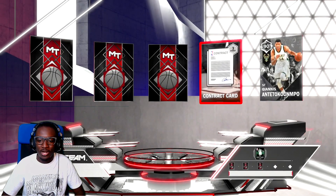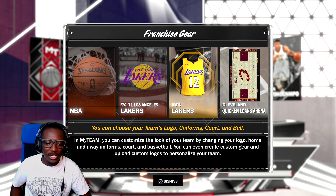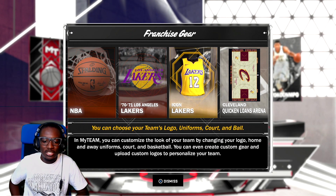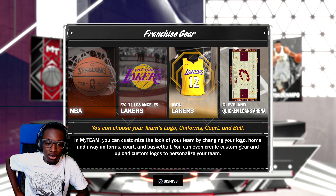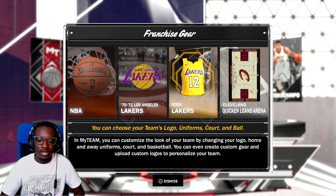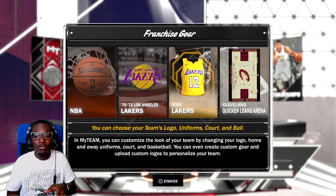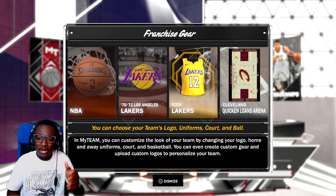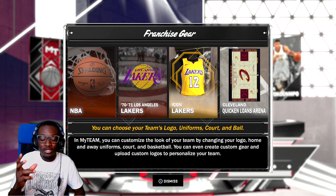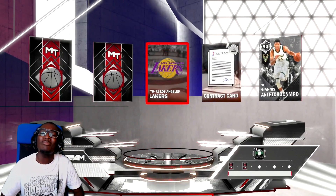A contract card — I know what contract cards do. 70-71 Lakers. Okay, franchise gear — you can choose your team's logo, uniforms, court and all. In MyTeam you can customize your team by changing your logo, home and away uniforms, court and basketball. You can even create custom gear and upload custom logos to personalize your team. Which we already knew that, unless you're new to MyTeam. Nobody really likes to buy the court cards and jersey cards unless you're collecting for some sort of collection.